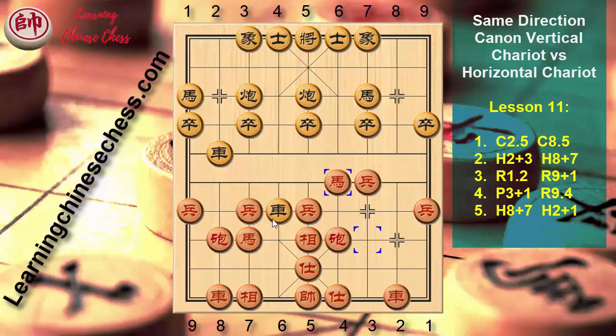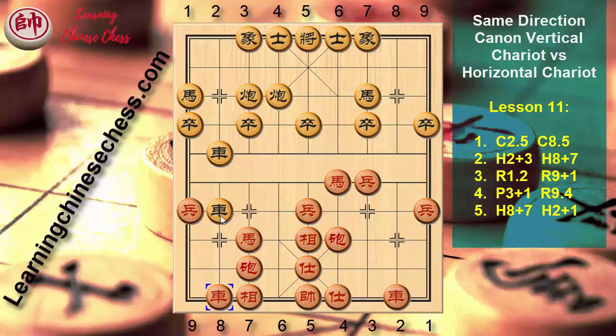We go back to the case J4 to 3. Canon 8 minus 1, preparing Canon 8 to 7. Canon 5 plus 4. In case Black plays Canon 5 to 4, we play Canon 8 to 7, J3 to 2, J8 plus 3, J2 plus 2.